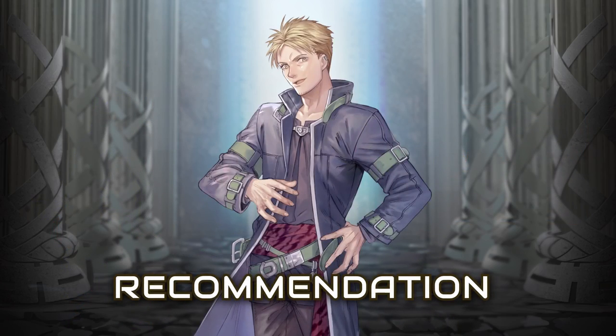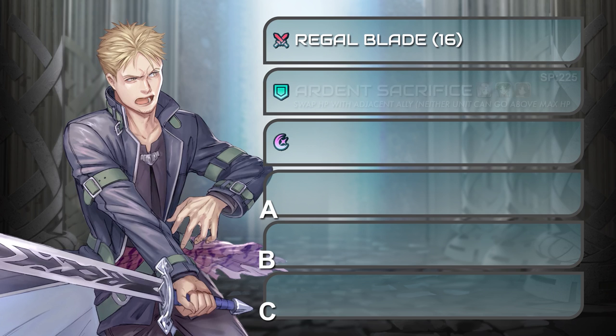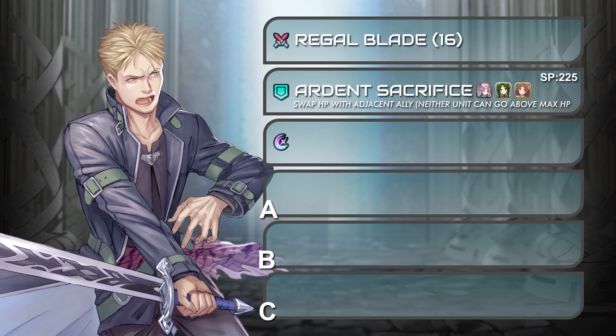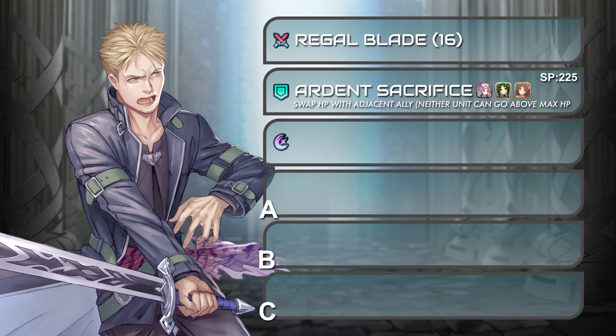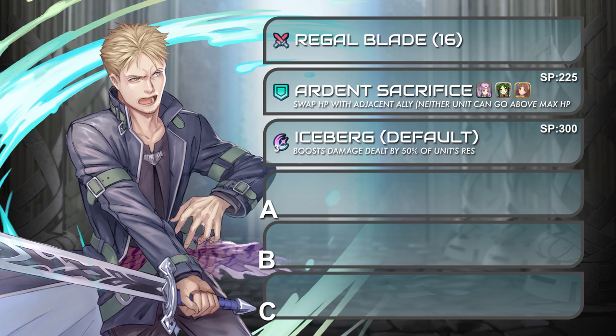Let's have a look at the recommended build for Lloyd. As for his weapon, Rigor Blade will be unchanged due to its high damage and ability. Ardent Sacrifice would be the preferred assist skill for this build, as we will need it to work with his other newly inherited passive. Because of his high resistance, his special will remain the same.